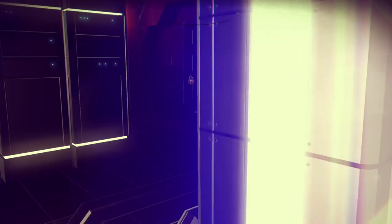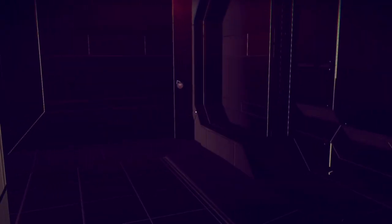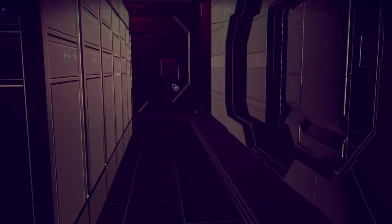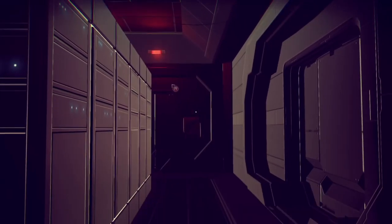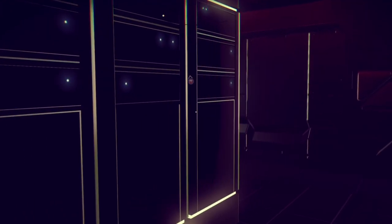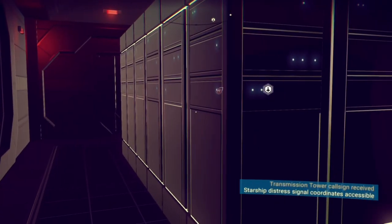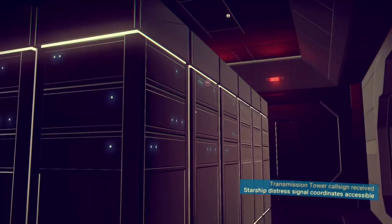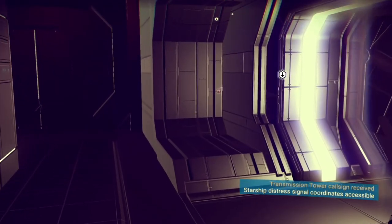Sometimes you find different stuff in the rooms - things that would have been very well received to have at the start. As a small new character, you can always use stuff like that. In a different room I actually found a network hub for computers. I walked around but there are no buttons you can press, nothing to interact with. It still looked kind of cool and lots of power seems necessary for one station on a planet.